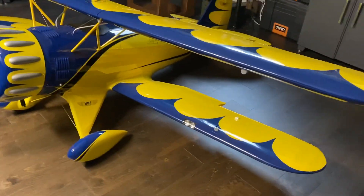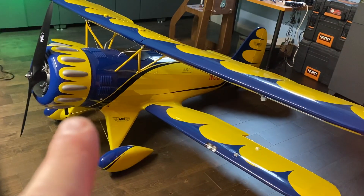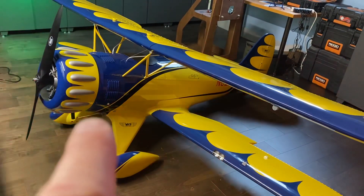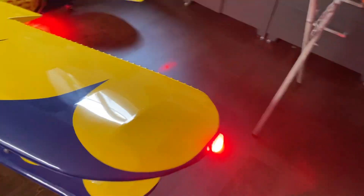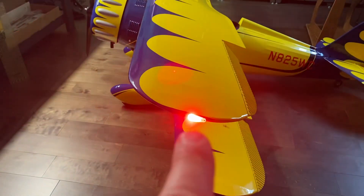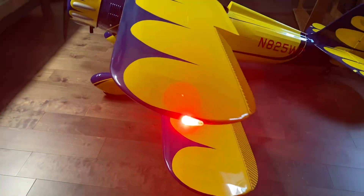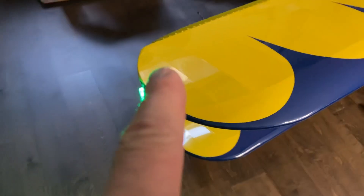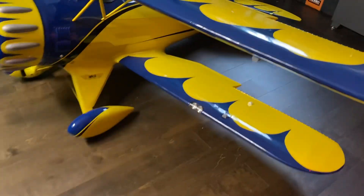This would be general flying. I've got beacons under the tail and under the front cowl — got the red light with the flashing light, and over here I've got the green light with the flashing light. So that would be for flying around.